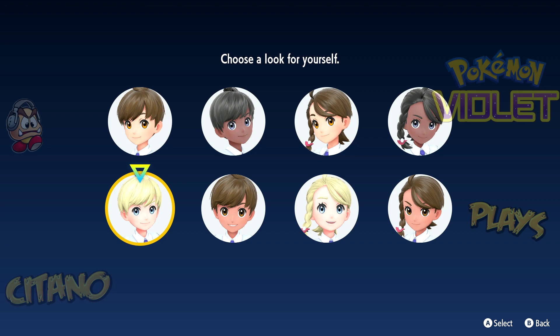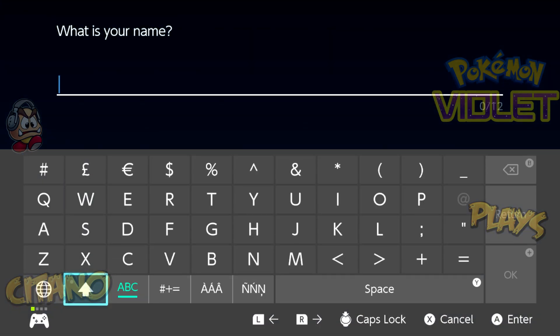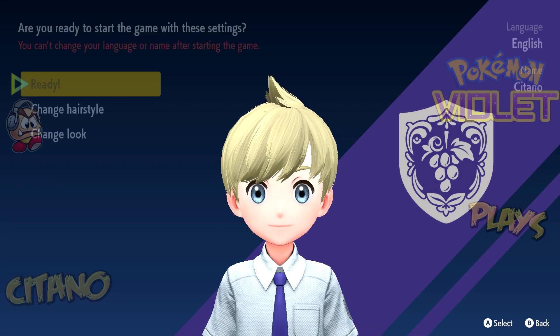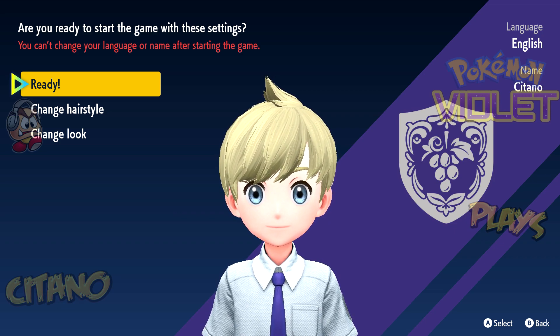As we start this game, you can select your character. First you select — then you go in detail. What is your name? My name is C-I-T-A-N. You can see I have the logo on the right, which means we are on the Pokemon Violet game. It will be orange if you are on the Scarlet game.